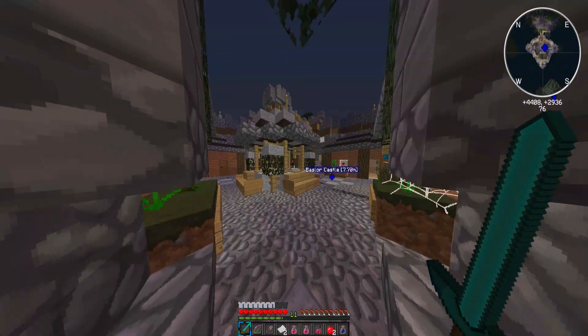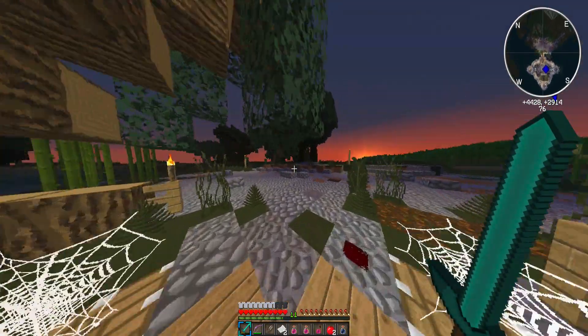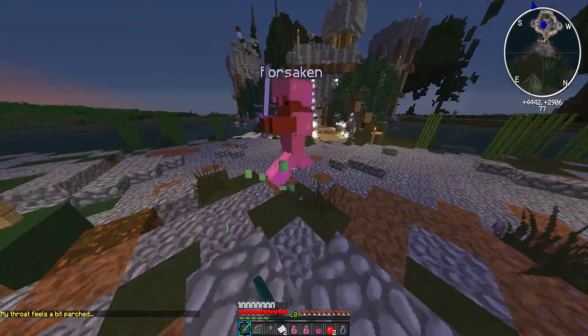Hey guys, it's Orange here. Today I'm going to show you how to kill a Forsaken. I'm at Balsaur Castle, and as you can see I'm leading him out of the city, which is the first thing you want to do — get him onto flat ground.